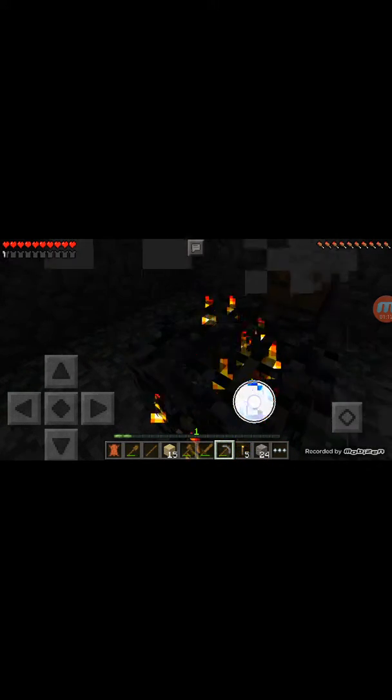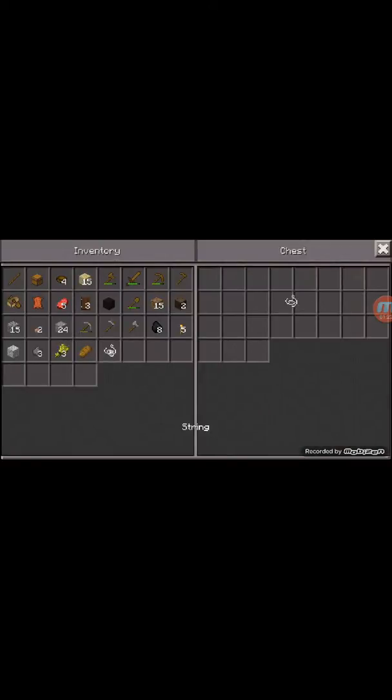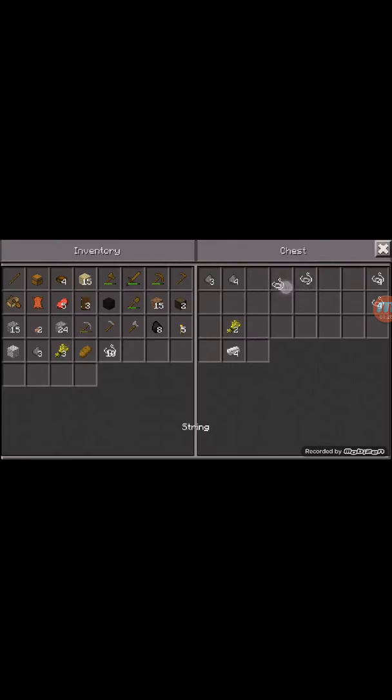It keeps scaring me. Come here please. I don't want to get rid of it. Phew, there we go — redstone dust, wheat, bread. Just telling you, it is possible to find these in Pocket Edition survival. It is very well possible.